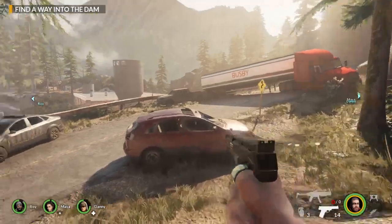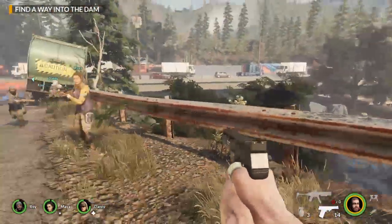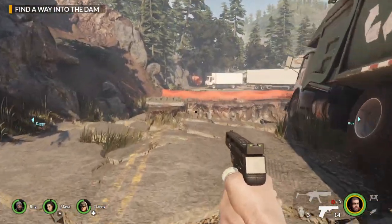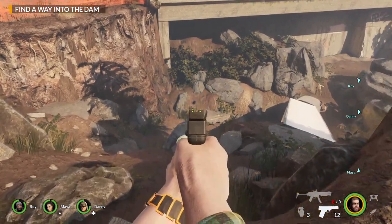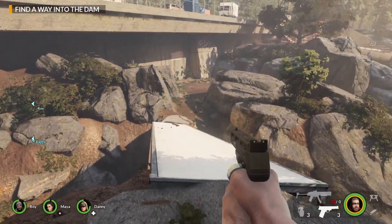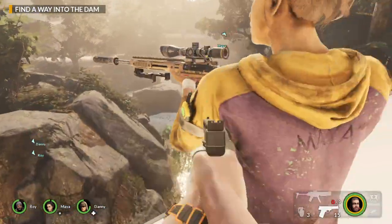I've run out of ammo for my handgun. Hopefully we'll find another gun. Here's the road — let's find our way inside the dam. Nothing there. There's no limits — you can go this way or that way. I've got a feeling there might be something to grab this way. I'm hoping to find some gun stash in a minute.